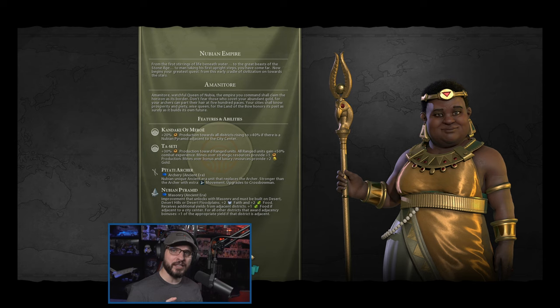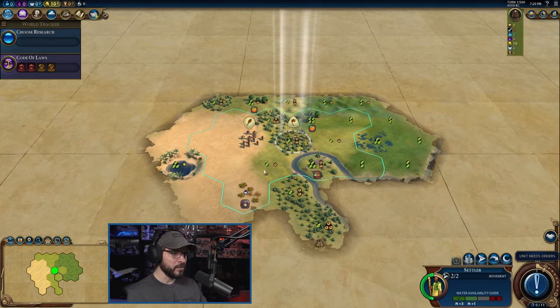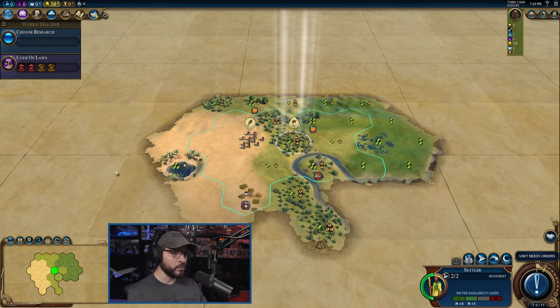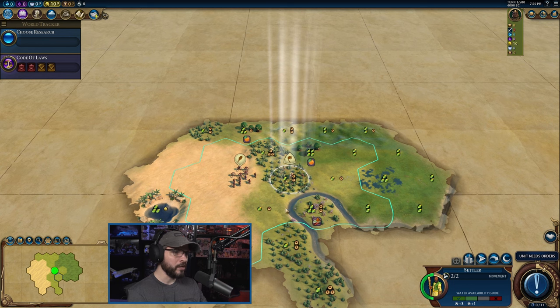One of the other mods I have is the Better Map Tacks — it's going to give us the ability to plan out those adjacencies and see what those bonuses are going to look like. Look at this great start — we're already next to a desert. We're probably going to want to surround this desert with cities to take advantage of all those Nubian Pyramids where possible.